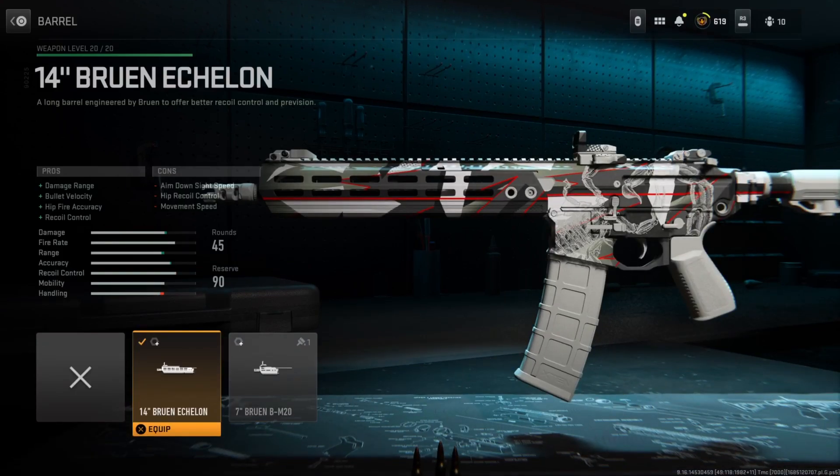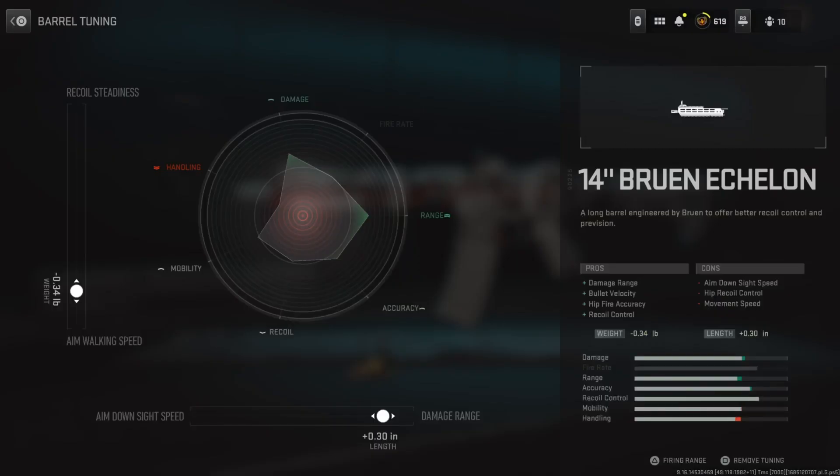Next up for the barrel, I'm running the 14-inch Bruin Echelon Barrel, which improves damage range, bullet velocity, hip fire speed, as well as recoil control — all great bonuses for the M13B. The damage range and bullet velocity increase just makes this gun great at short, medium, and long ranges. Hip fire is good for short range, and extra recoil control is always welcome. For tuning, the left side is at negative 0.34 and the bottom size is at positive 0.30.